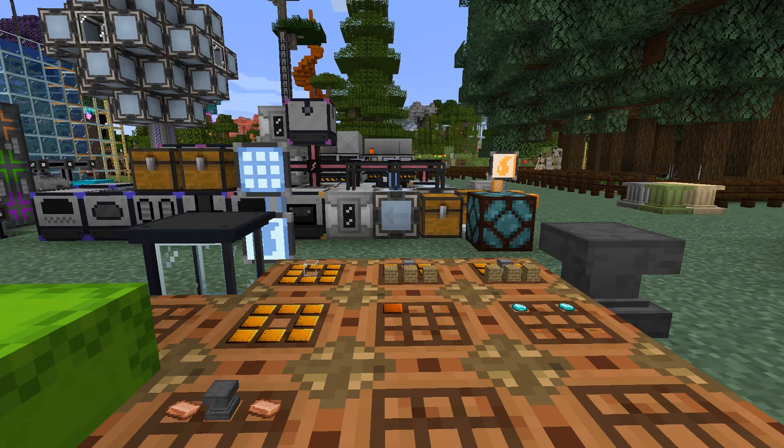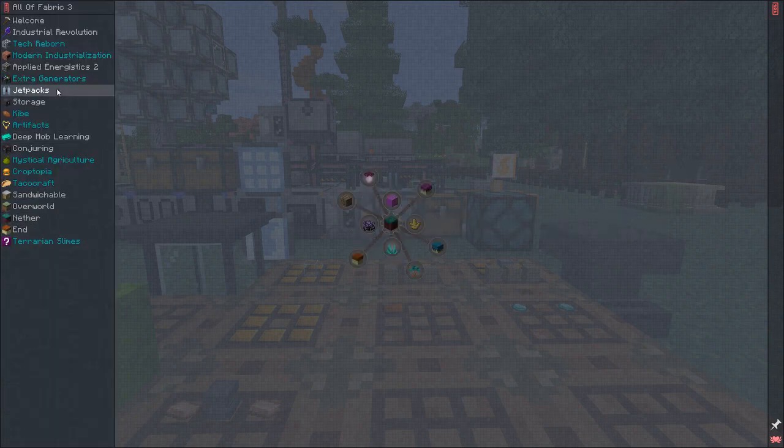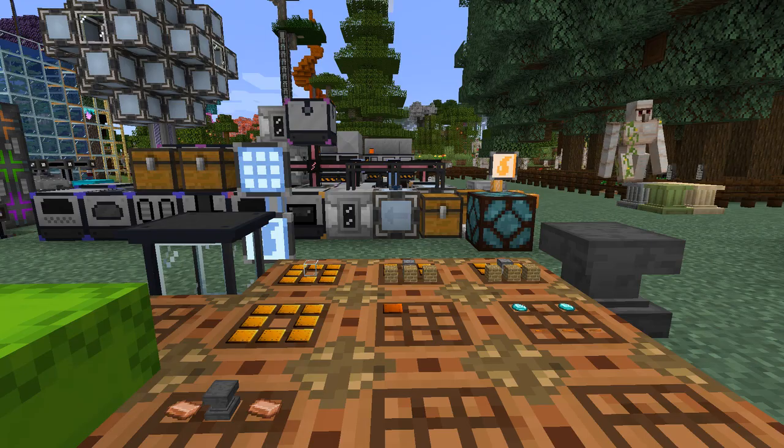I have some bits prepared. Let's have a look at the quest book — I need to get to Modern Industrialization. So what we're going to do today is bronze boilers, bronze furnaces, bronze macerators, bronze compressors, bronze mixers, and we're also going to make the cutting machine. I think we'll try doing the cutting machine early on because that saves a lot of resources.